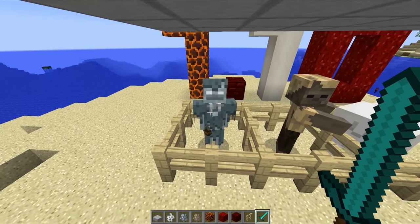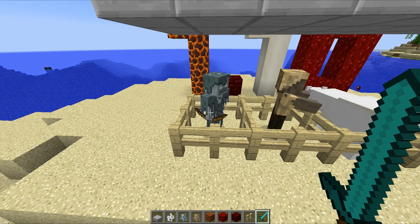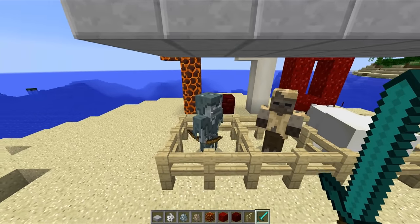Next up, we've got the stray. This guy right here shoots arrows just like a skeleton, but they give the player slowness, which is a very bad thing. But the good news is that when you kill it, you do have a chance of getting an enchanted arrow, which is pretty cool.